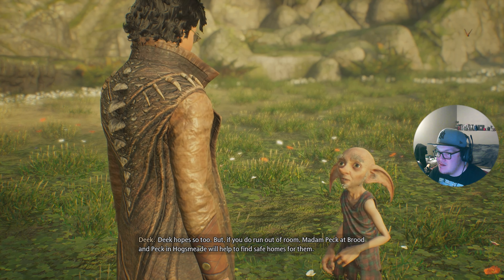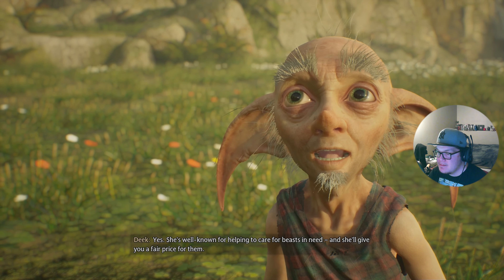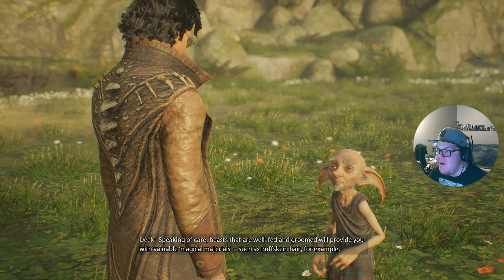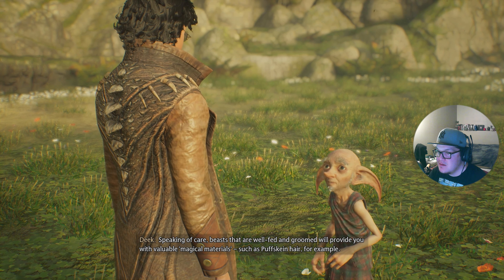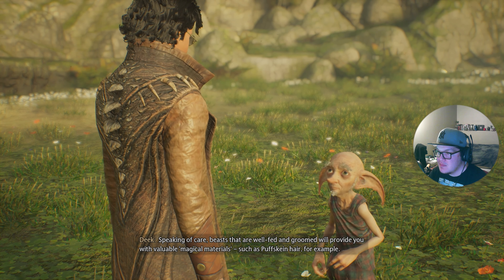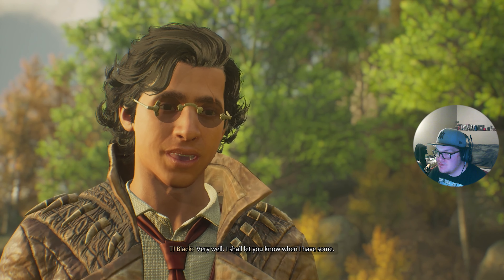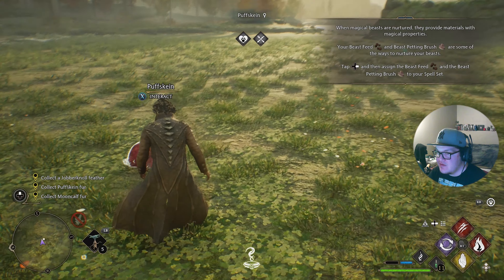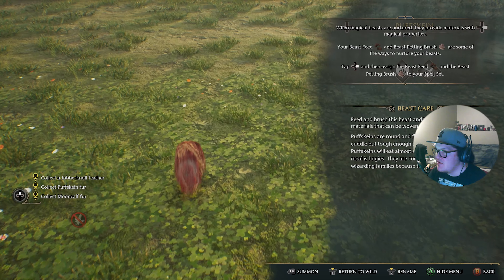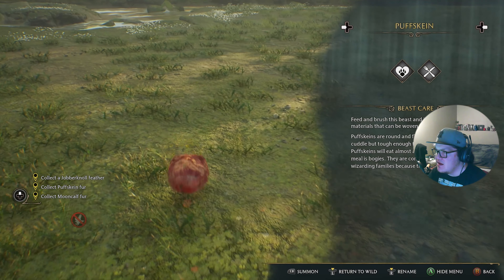Deke thinks the vivarium will be a fitting new home for the beasts. If we run out of room, Madam Pickwick at Brood and Peck in Hogsmeade will help find safe homes for them and give a fair price. Beasts that are well fed and groomed will provide valuable magical materials such as Puffskein hair. If we gather magical materials from the beasts, Deke can show us how to use them.